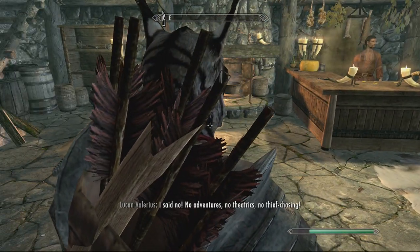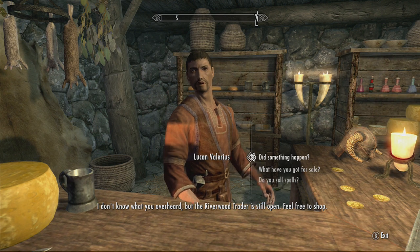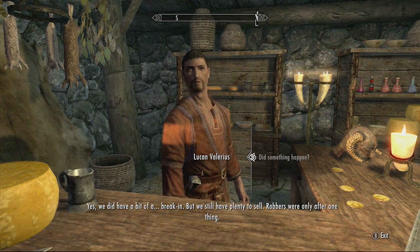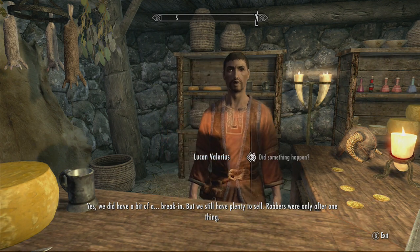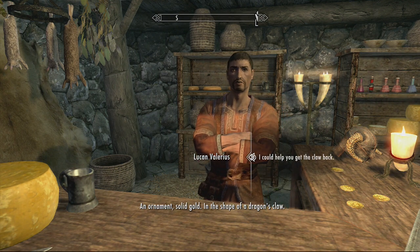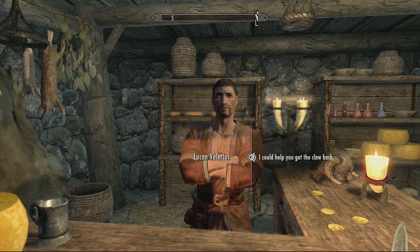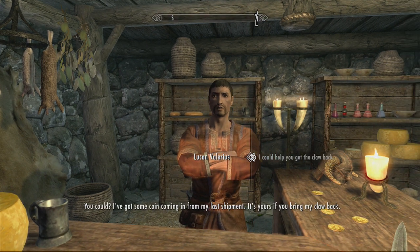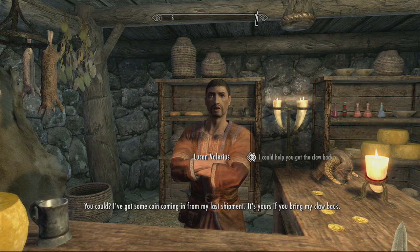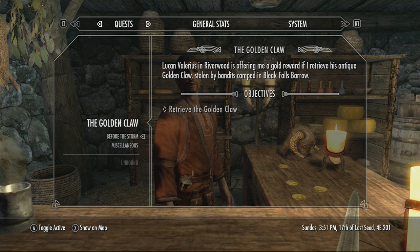First things first, before we go and talk to Ralof's family, we need to go sell some things — we've got a stacked inventory right now. We're going to open the Riverwood Trader and sell our things after the loading screen. There's also a mission here. So Camilla and Lucan are arguing. I don't want any theatrics, no thief chasing. We did have a bit of a break-in, though we still have plenty to sell. The robbers were only after one thing — an ornament, solid gold in the shape of a dragon's claw. We've started the Golden Claw quest, which revolves around getting the golden claw from Bleak Falls Barrow.